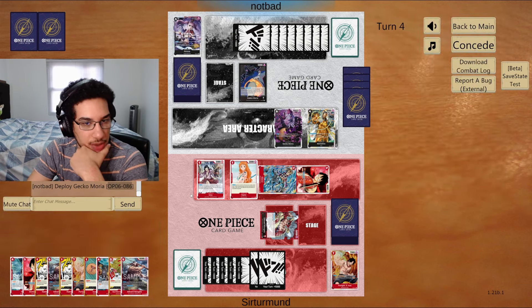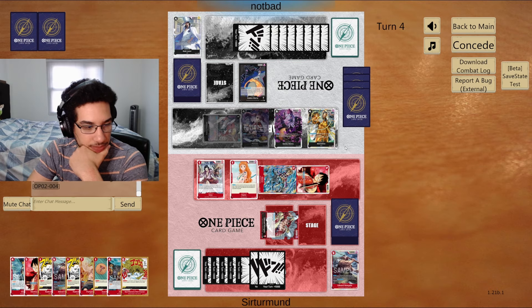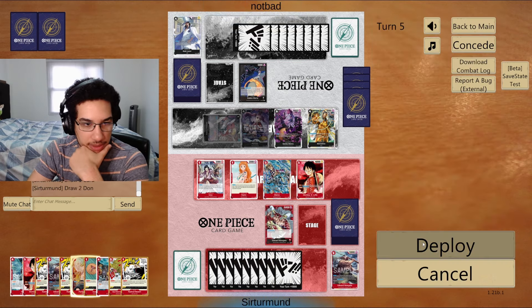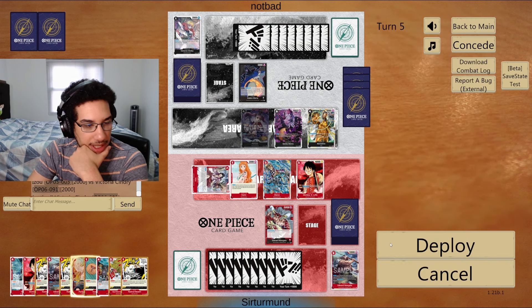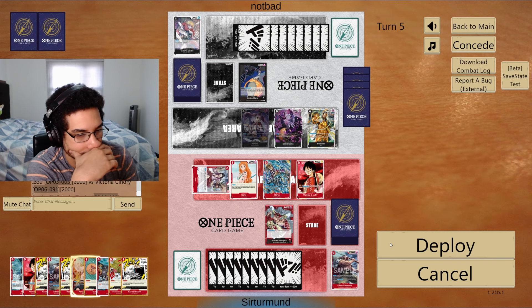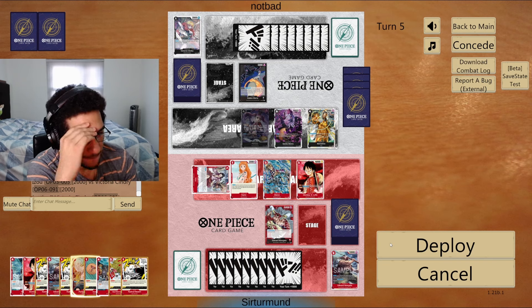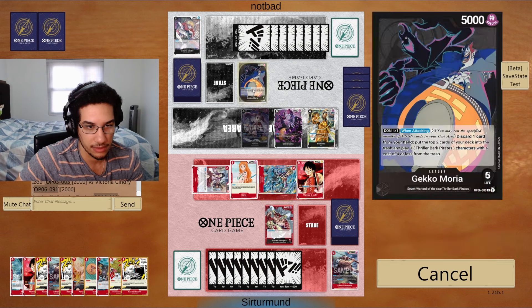The opponent goes for Perona again — we'll trash the Newgate. They have no attack into our units. They'll have one to three units next turn. Opponent gets Absalom, we give them Newgate, we go Ace and have two Don left over. I think we go Ace and save the second Luffy for later. But two Don might not actually be enough to survive — we might need three Don for triple events since we don't have enough counters.